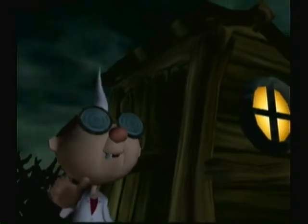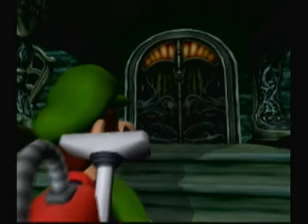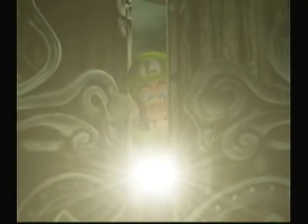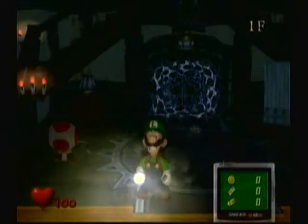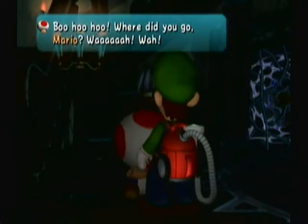Now we're going to the mansion. There's Professor E. Gadd just waving. Inside, we go talk to the little Toad: 'Boo hoo hoo, where did you go Mario?'